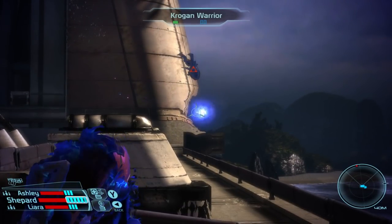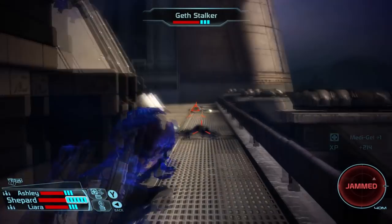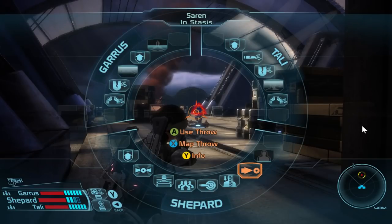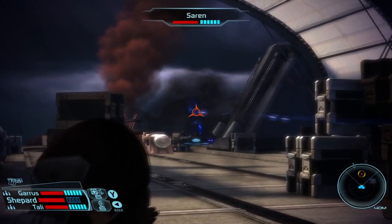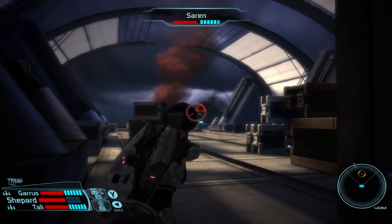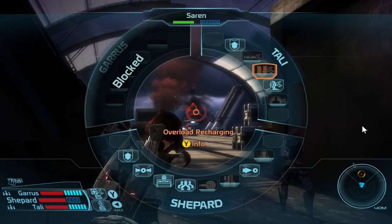Singularity is one of the Adept's best crowd control abilities. Finally, Stasis places a target in stasis for a period of time, disabling their movement abilities and weapons — very useful when confronting multiple difficult enemies. The only downside is that for its duration the target is immune to direct damage, though this can be changed when speccing into the Stasis specialization. As you can see, the Adept has a wide range of useful abilities at their disposal.